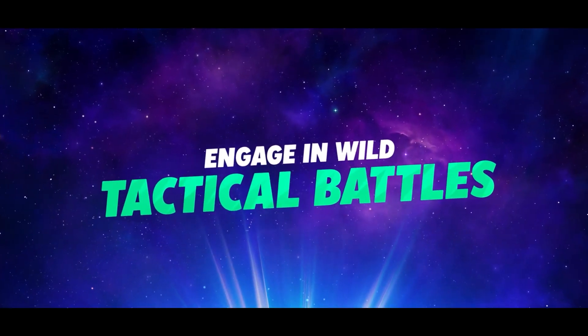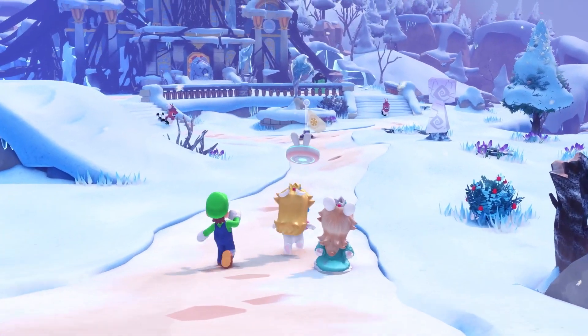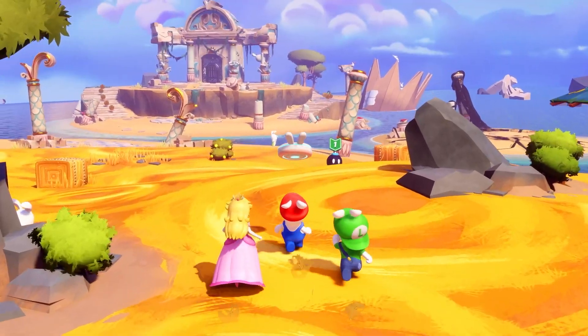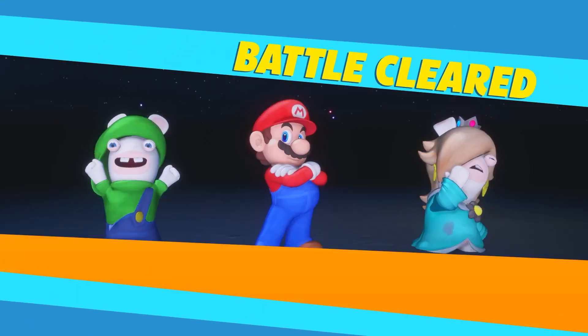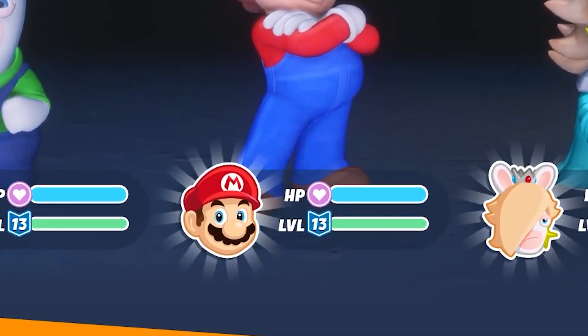Battles are now initiated from the overworld, and here for a second we can see a Bob-omb with an icon indicating its level. I think it's the level because it's identical to the symbol we can see on the post-battle level-up screen.